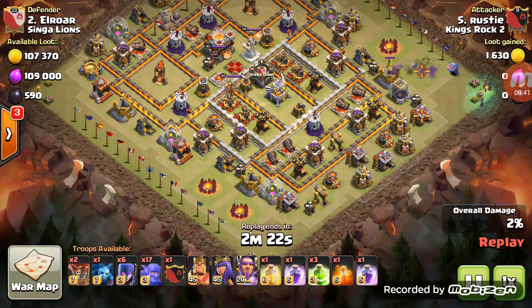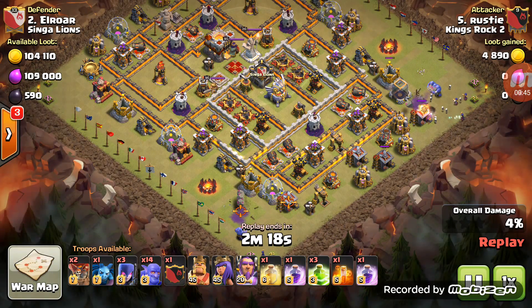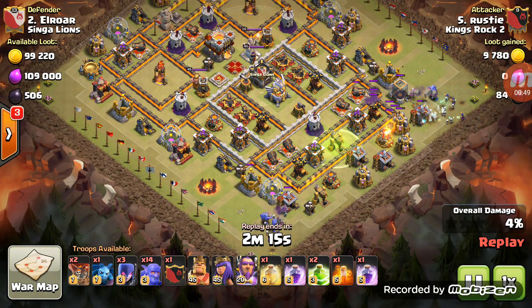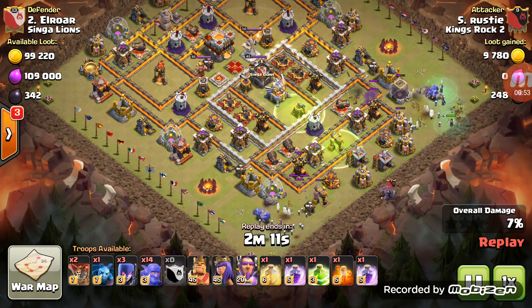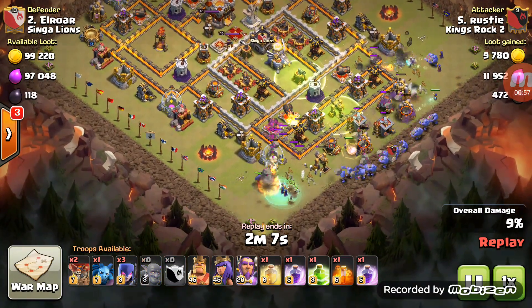It starts over here with bowlers to the north end. Bowlers remember to get through all that trash. He did drop the witch, and the mortar is going to kill the witch, but look — the witch is sticking back, and the skeletons — she's killing the skeletons, so the witch is going to spawn more.